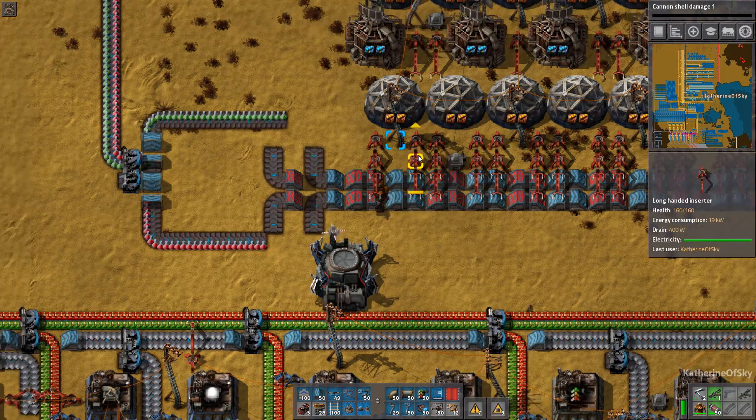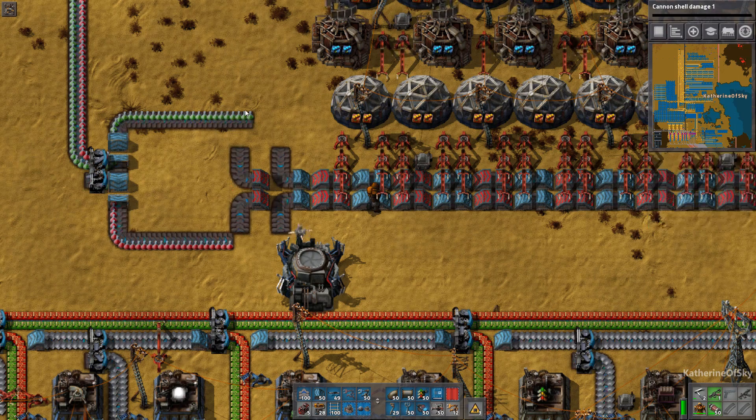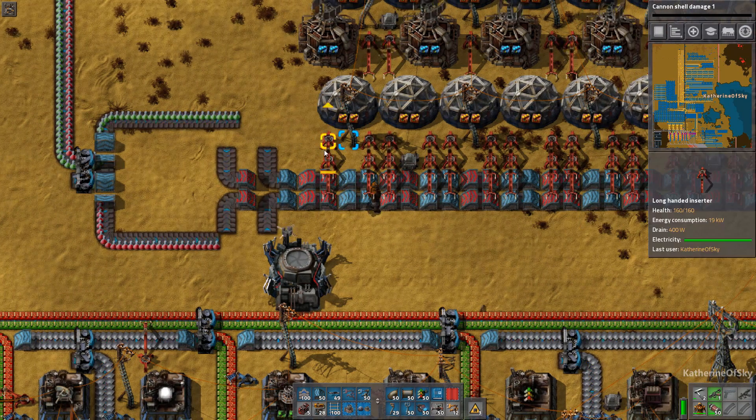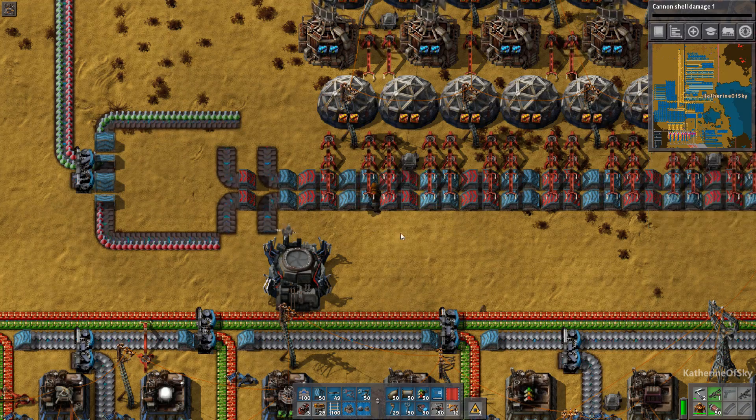I have taken the idea of having two braided belts bringing beakers to the labs, and they are fed in with these long-handed inserters. Each of these will pull from each of these belts, and they all have access to both the red and the blue belts.